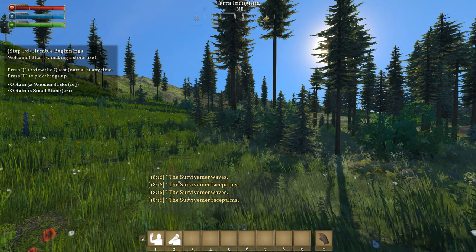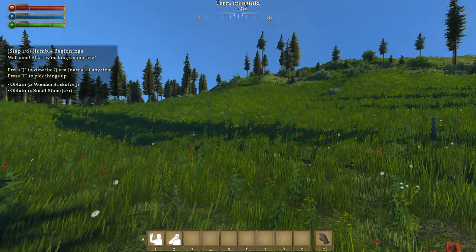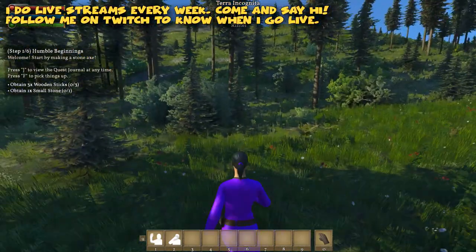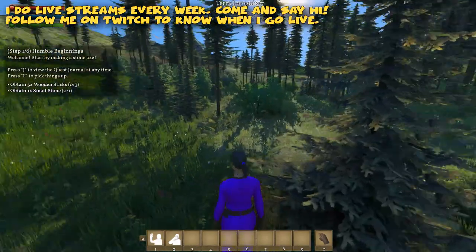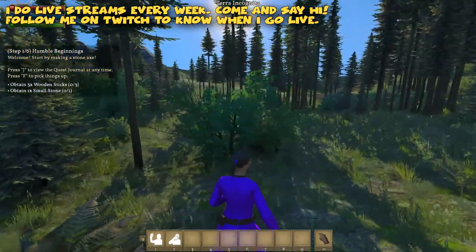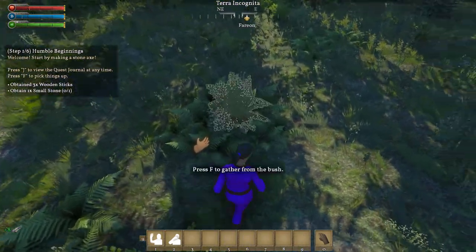So you can see over there that we have step one of six: humble beginnings. Start by making a stone axe. We have to obtain three wooden sticks and one small stone. I might play like this for a while. We have tiny small trees and I don't want to destroy the small trees, but we are going to see if we can get some bushes - there are plenty around here. Let's just get some stuff from this bush.